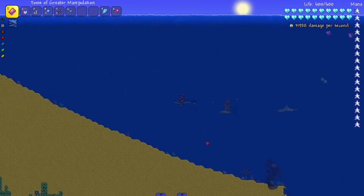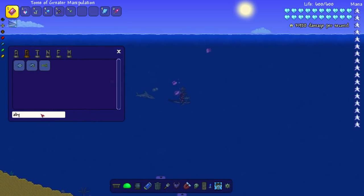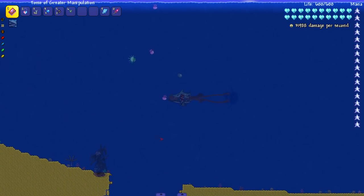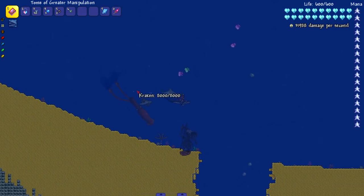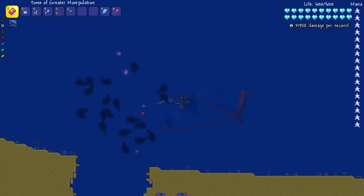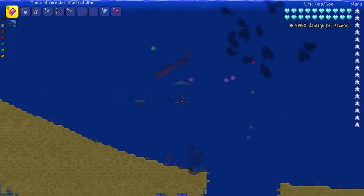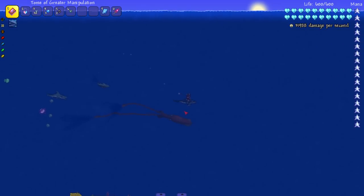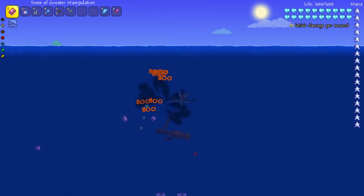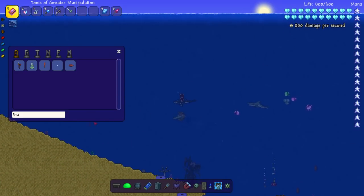Now we have the Polarities mod installed, and believe it or not, it adds a good bit of ocean-related stuff. I'm going to summon them since I'm not seeing them spawning naturally. Let's start with the Kraken — look at this thing, it leaves little ripples in the water, that's pretty sick. And it does the little squirt — they're squirting out ink, very cool. I love the animation.